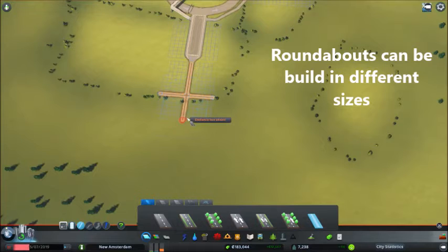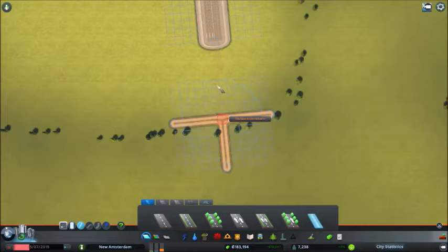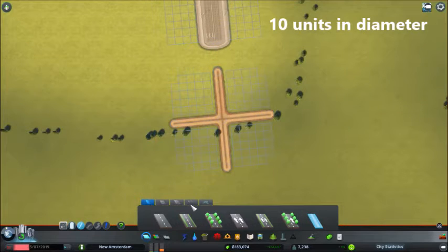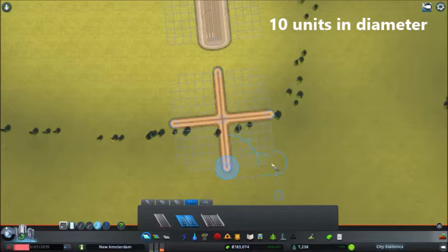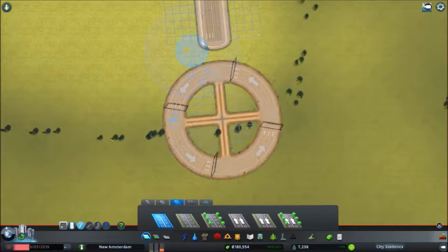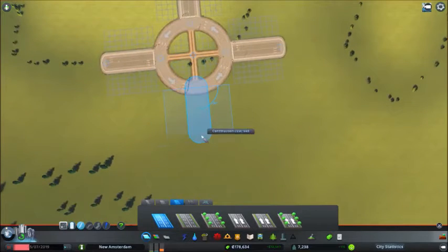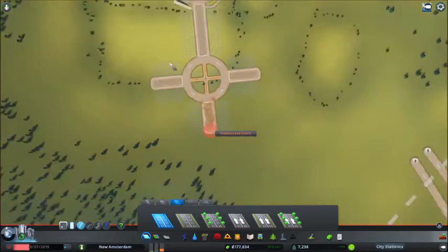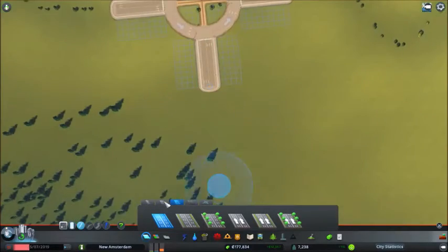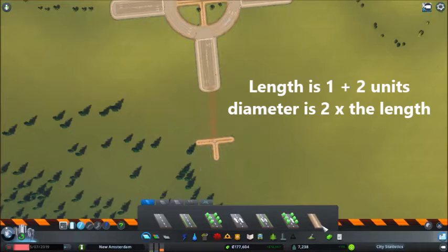Now we'll make one with a 10-unit diameter — you'll see it's much smaller. Depending on the amount of traffic it needs to handle: if this is just an inner-city roundabout, it's big enough. If you have a roundabout coming from a highway, you'd want the 20-unit diameter.